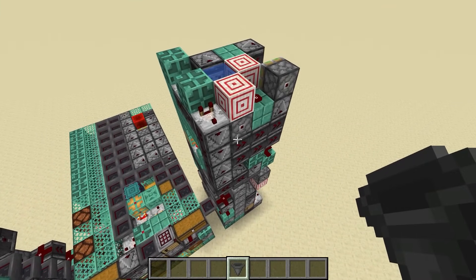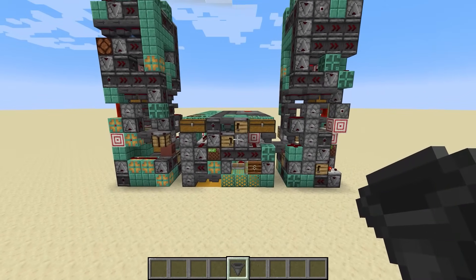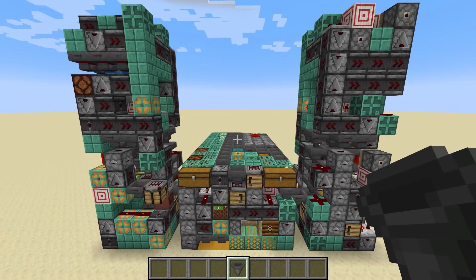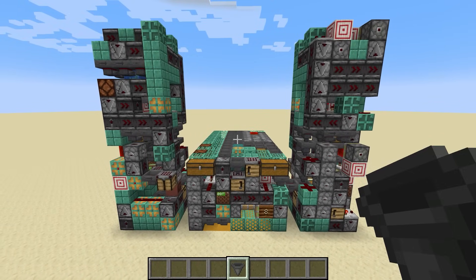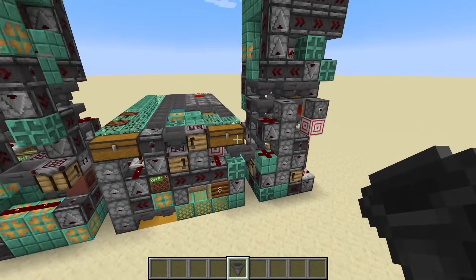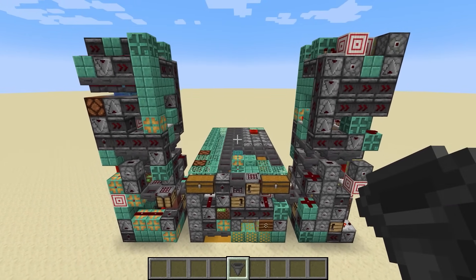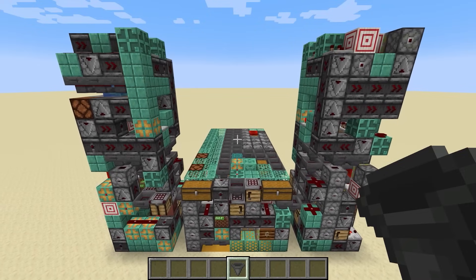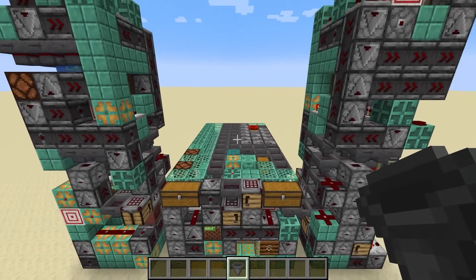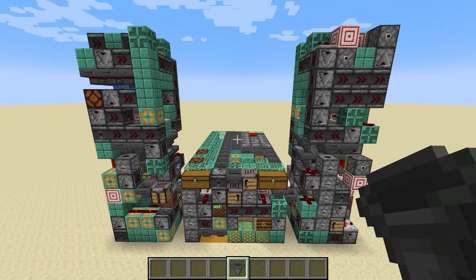The kelp farm is very cool to build. I also recently uploaded a tutorial for a pumpkin pie factory, so now you have food being automatically generated and fuel being automatically generated, plus a very smart furnace. As I play more survival, I'll probably need to make more things, and if I'm happy with them I'll share them on YouTube, Twitter, and Reddit. Thanks for watching, and I'll see you in the next one — bye!